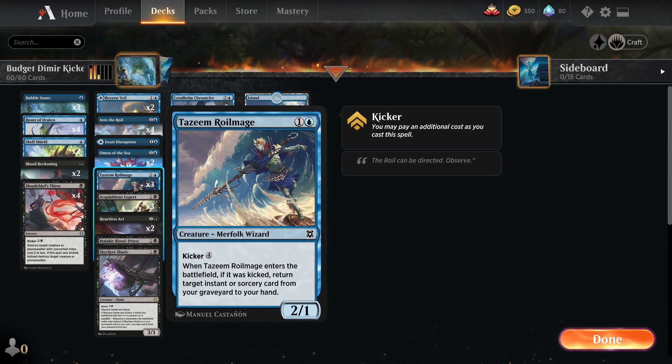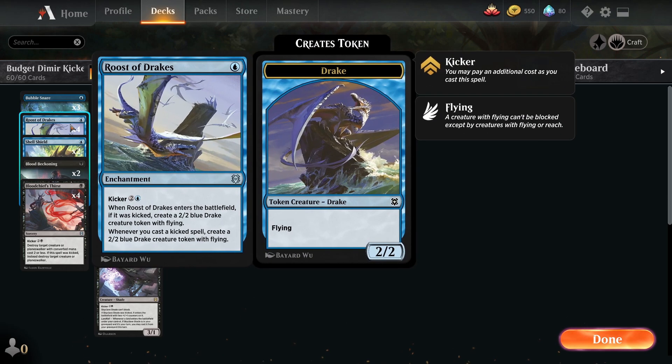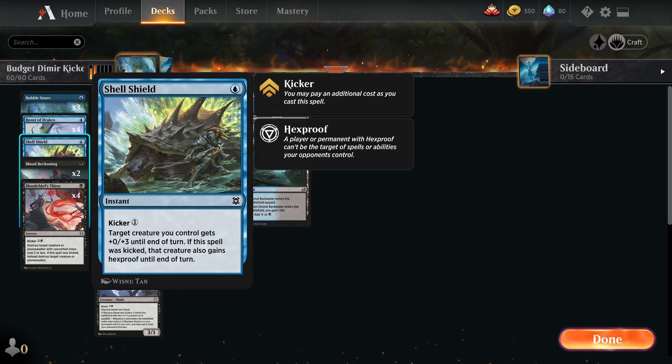We've got a Wizard there and Royal Mage as well. Roost of Drakes is obviously the card that really makes this deck work. If we can get this on the field, you don't have to worry about a kicker cost. If you've got it as a turn one play, just chuck it down. Play it later on for kicker potentially if you get multiples in hand. Shell Shield is in there because of the cheap kicker costs and can protect Sank as well potentially. And if we can make a Drake, that would be really cool.